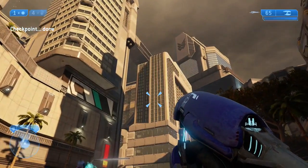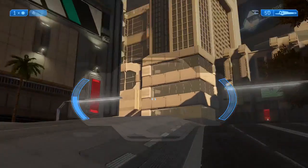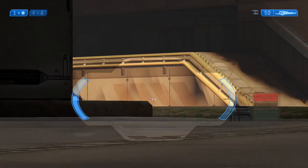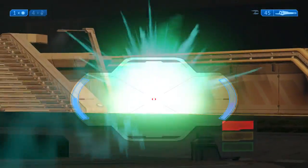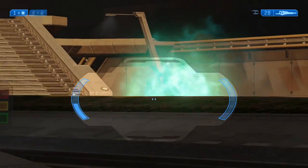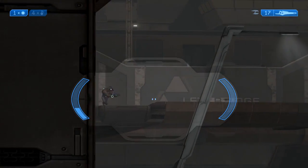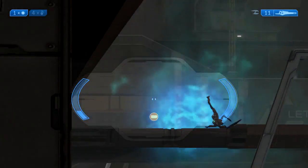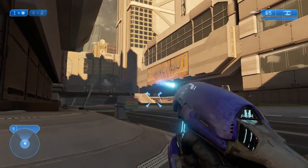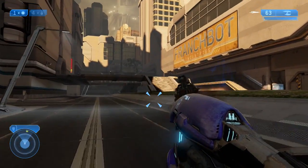Later on in the chapter you'll come across the area where the scarab gun is. Inside the broken building on the left is where the soccer ball is. You'll come across some wraiths assaulting a base full of military personnel — take them out because they're gonna be very annoying. There are also a bunch of jackal snipers you'll want to kill — if you played on Legendary, those guys definitely deserve to die.